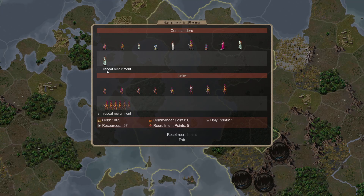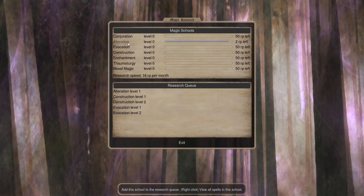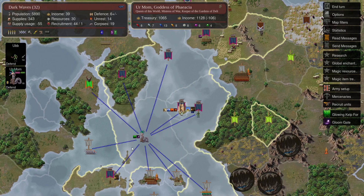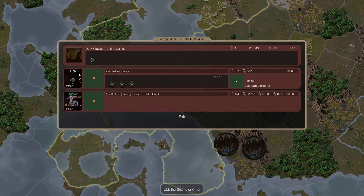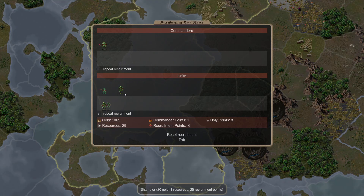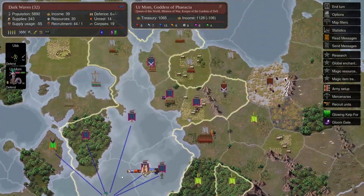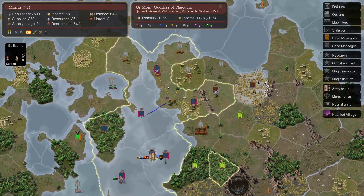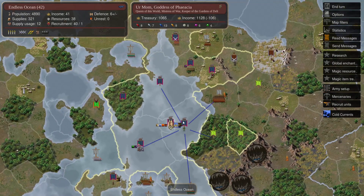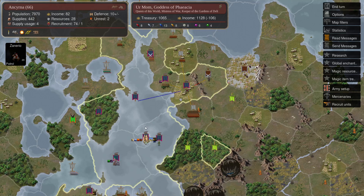Meanwhile in the capital we are recruiting Prince Consorts and we're about to hit Alteration 2, which is great. Oop has moved up and we've got Shamblers recruiting in two different territories — because I like those guys and they are pretty useful for coastal raiding and expanding in the water. And that is it for this turn.